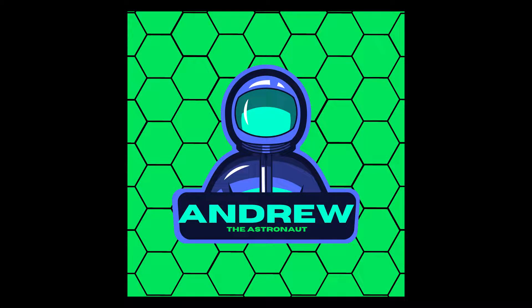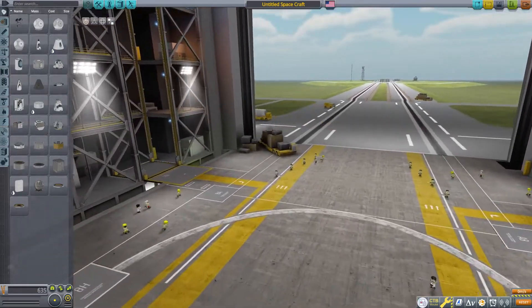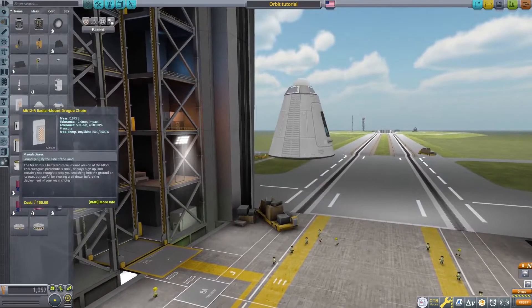Three, two, one, zero. All engines running. Liftoff! We have a liftoff. Hello everyone, I'm Andrew the Astronaut, and as you saw in that intro, today we're going to be teaching you how to get into orbit in Kerbal Space Program.